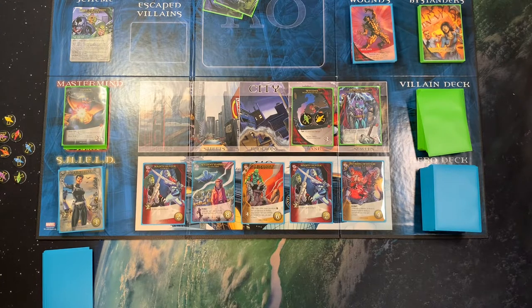Thanos — eventually we're going to start seeing Infinity Gems come out here as villains. We want to make sure we take care of those because those in our possession are going to reduce Thanos's massive 24 health.